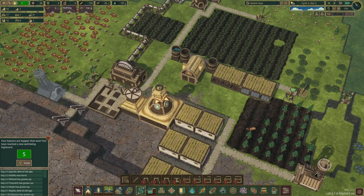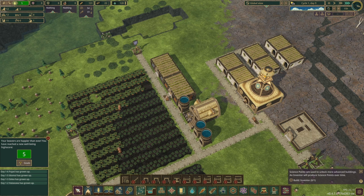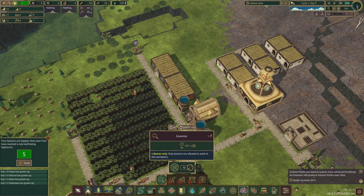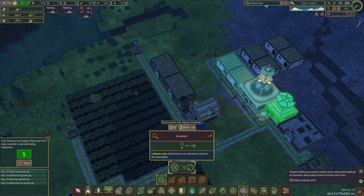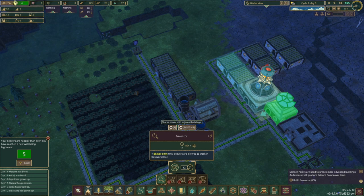As the town develops in size, it does in technology as well. To gain technological advantages, you use science points earned over time — inventors give 1 science point an hour, and observatories give 10. Those points unlock bigger houses, bigger storage buildings, more advanced buildings like one to create automated robots, more advanced water-related systems, and more. Anything that helps the beavers better understand the world they live in and the universe around them.